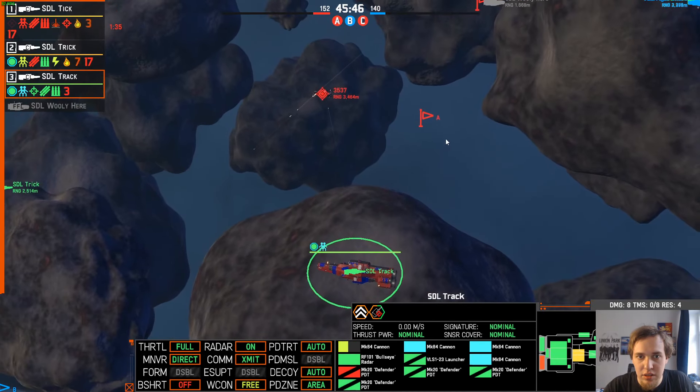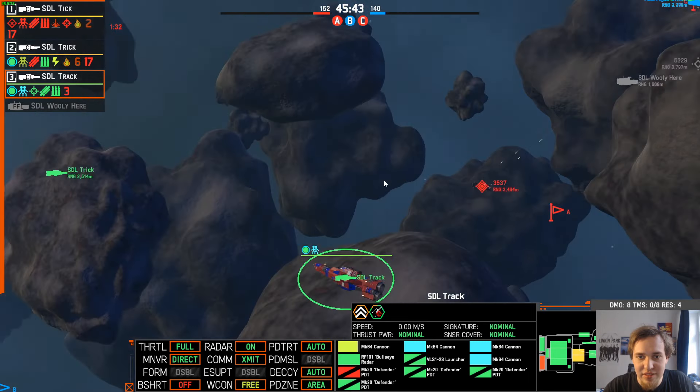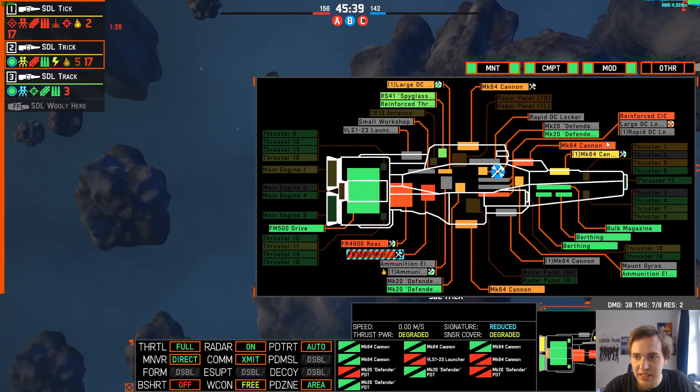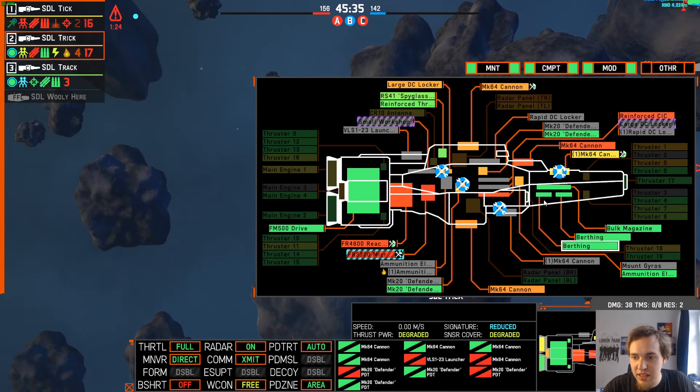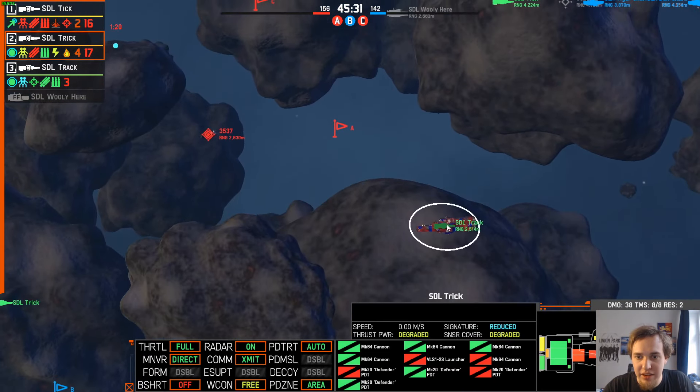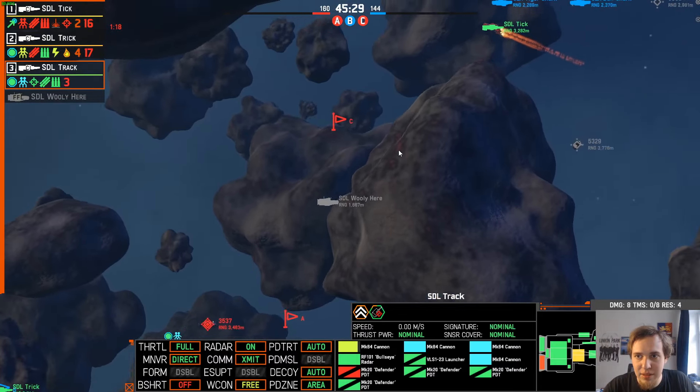How do you cease fire again? Right-click and then CF in the bottom. My Trick has stabilized — I just need to get my repair teams back online. Now we need to capture A and maybe try my lying ship.